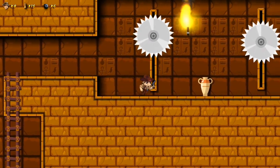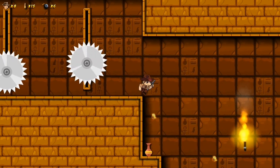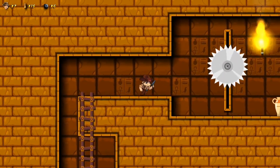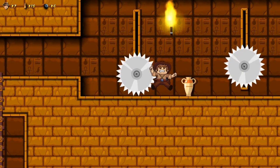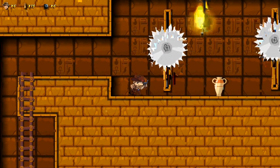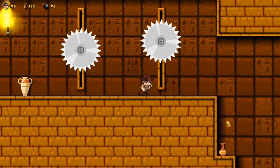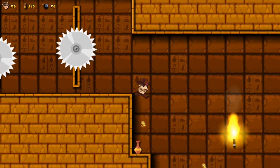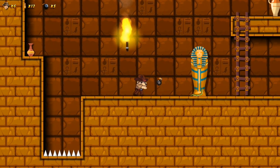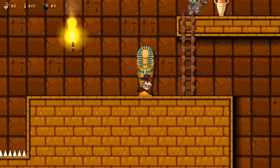The stages are going to be repetitive, because you're going to have to do them over and over again to learn the patterns of the traps and the enemies. The snakes have a larger hitbox than they should. The enemies, saw blades, and traps all have larger hitboxes than they should — they allow you to be far enough away where you'd think you wouldn't get damaged, but yet you get damaged and you die. The way to kill the snakes is to use the bombs, but be careful, because the bombs can kill you too.